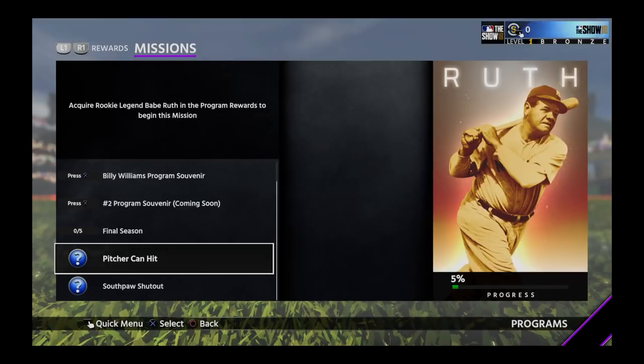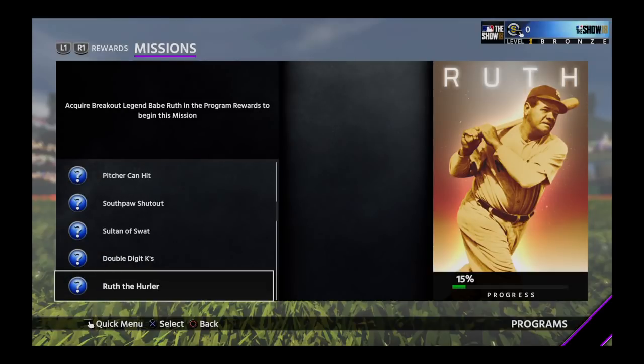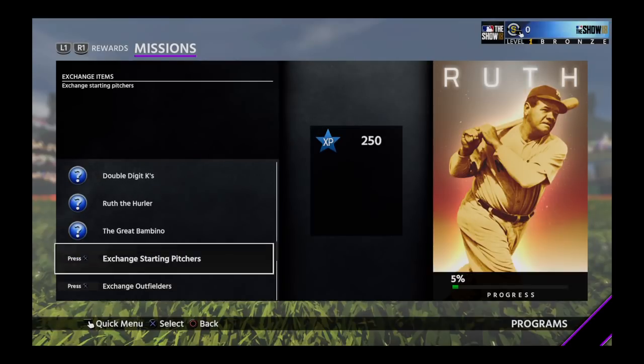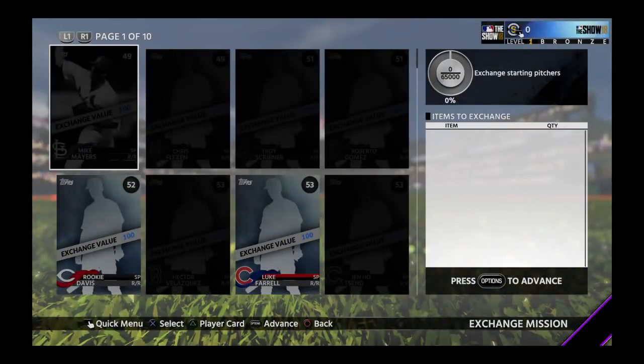Completing those stats unlocks the next Babe Ruth card, and there will be more stats to get with that card. There's also a pitcher card you'll need to get stats with. Besides all of this, you've got to come here and go to the exchange for starting pitchers. In the top right, it says we're going to need 65,000 exchange value for starting pitchers.